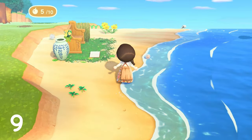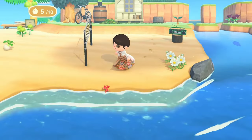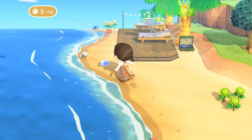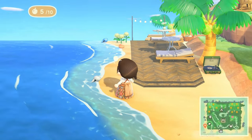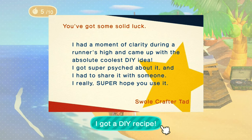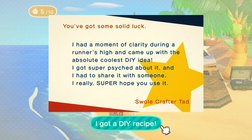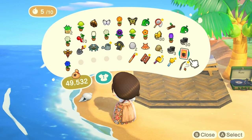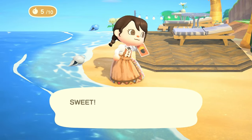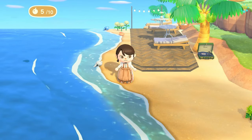Coming back to the topic of getting a daily item, you can also get daily messages in a bottle. You will find these along your shorelines anywhere on your beaches, and it will happen once a day. You'll get a cute little message from somebody out there and you will also receive a DIY recipe. If you don't know the DIY recipe, great — you can learn a new one. But if you do, maybe you can give it to one of your villagers, or save them all up and sell them to real-life people someday.